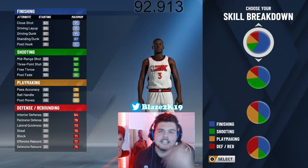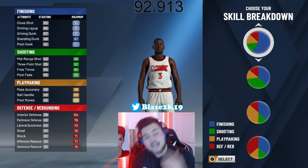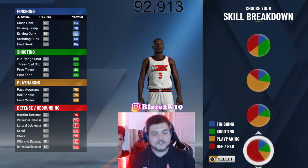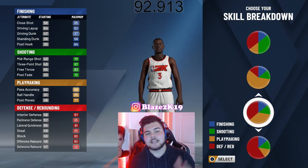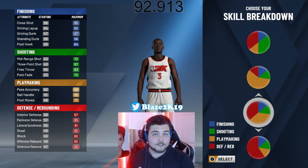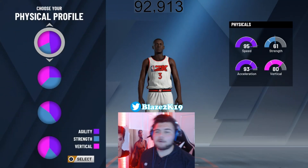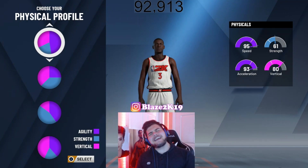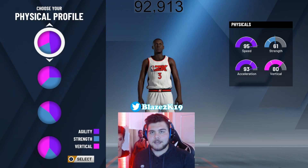Now for the CBPC, the skill breakdown pie chart, what you're gonna wanna do is go down to playmaking — half playmaking, half defense and rebounding — which is all the way towards the bottom. Second from the bottom top is gonna be half playmaking, half defense and rebounding. Now for the PPPC, the physical profile pie chart, you're gonna go with majority agility, 'cause D-Wade was very athletic throughout his whole entire career, and we're gonna translate that into this build.